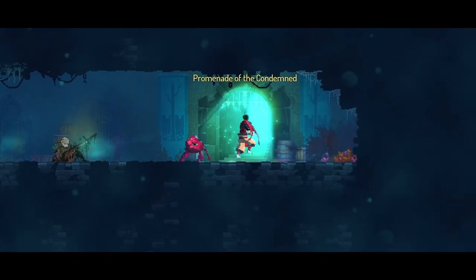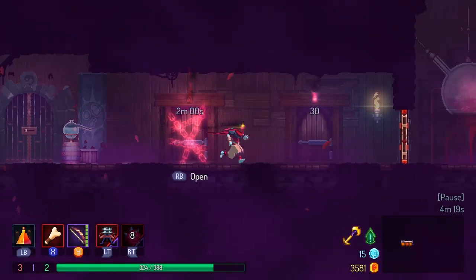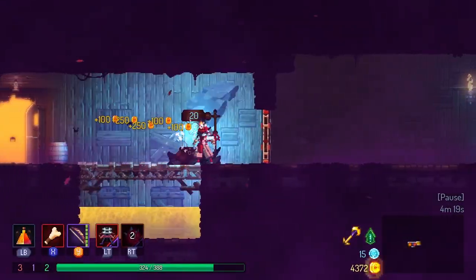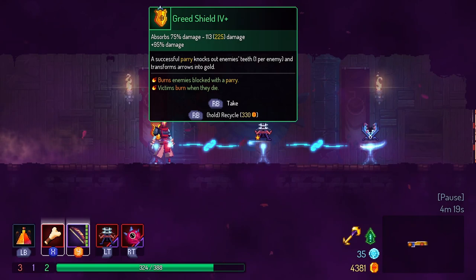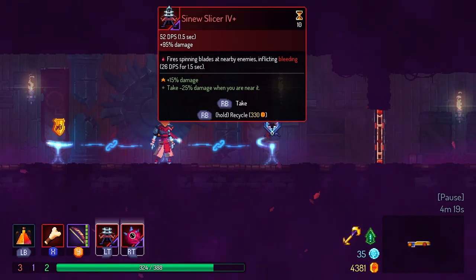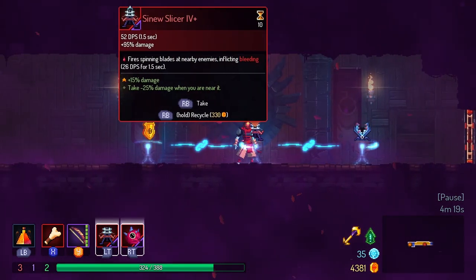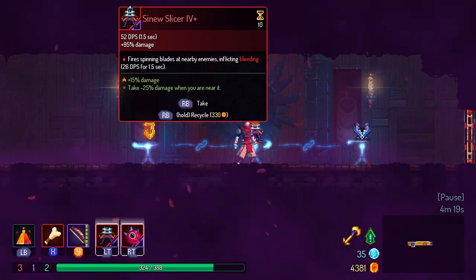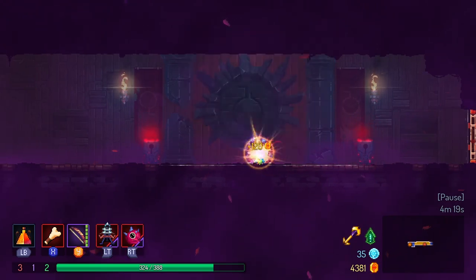One of the things that I'm a huge fan of is a Monte Cristo. Look at this - that's outstanding. Greed Shield, no, not interested. Sinew Slicer - plus 60% damage to a bleeding target, plus 80% damage to a poisoned target, plus 15% damage. Fire spinning blades inflicting bleeding, take minus 25% damage when you are near it. Love that. We'll melt this one down.